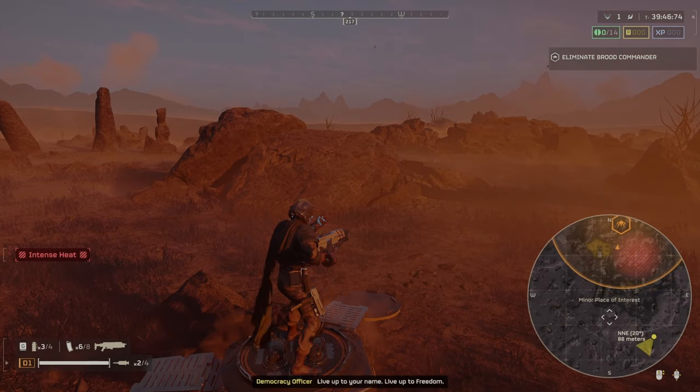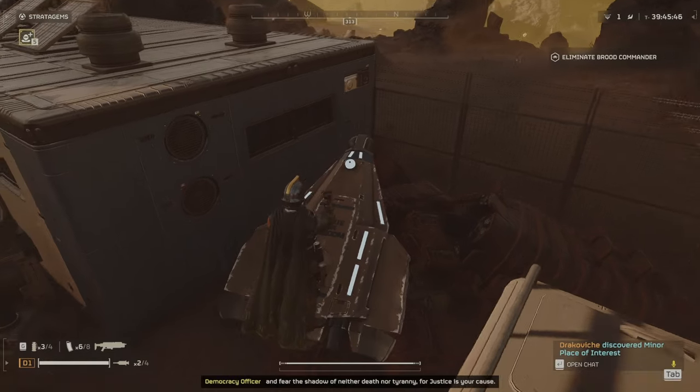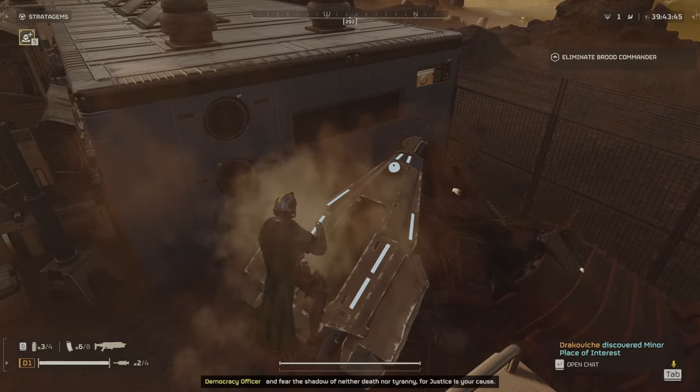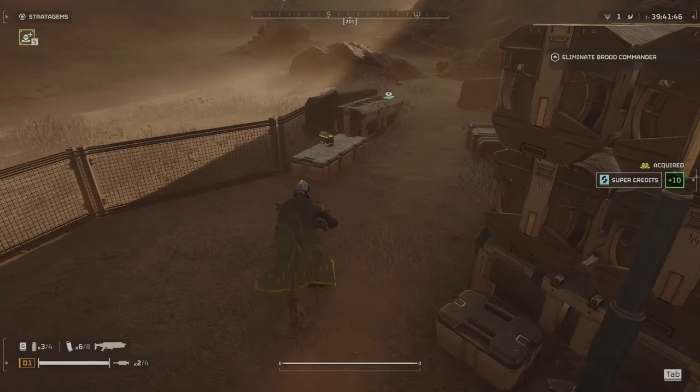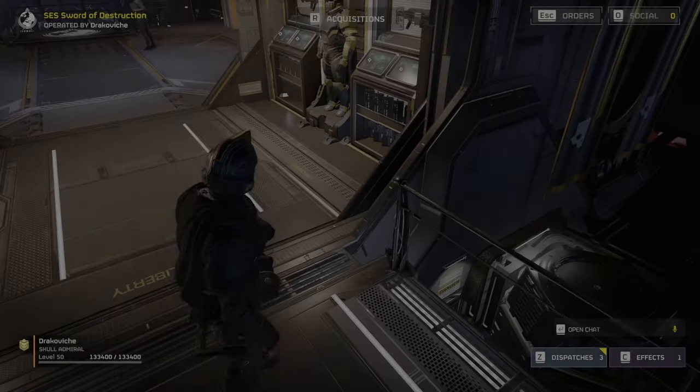You can land wherever you want but you're going to be looking for points of interest. Once you get to your point of interest, grab your super credits and then you're going to leave. You're going to keep your super credits without having to finish the mission and you're going to keep doing this process over and over.